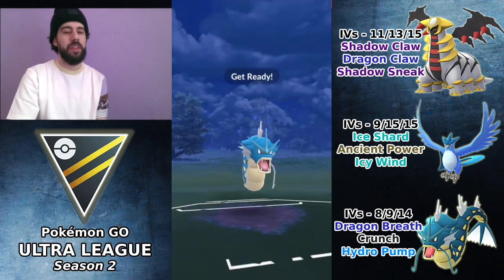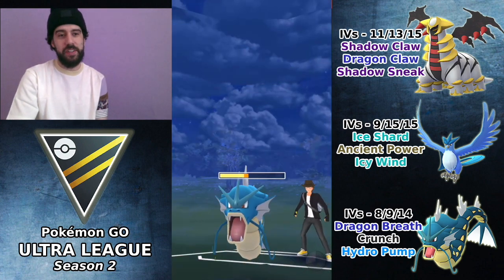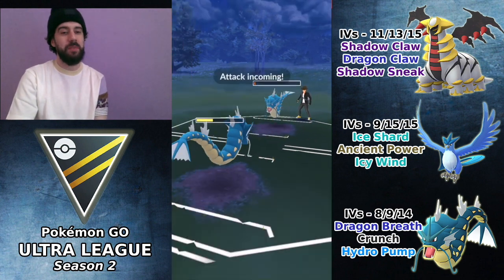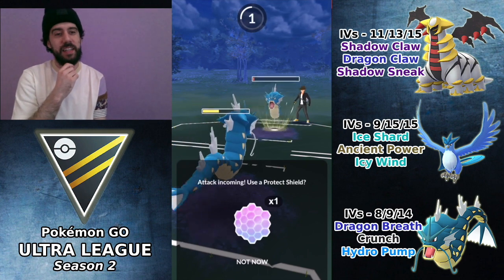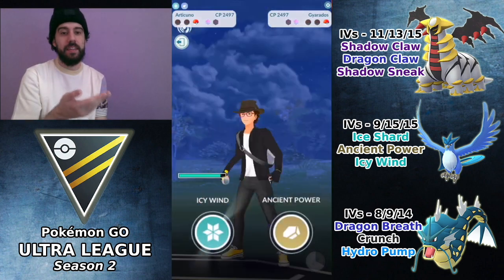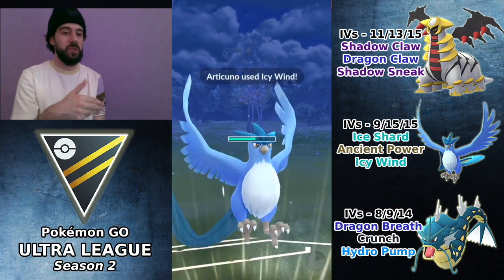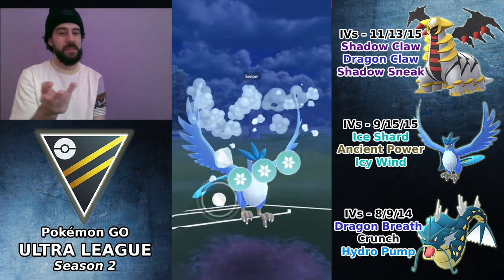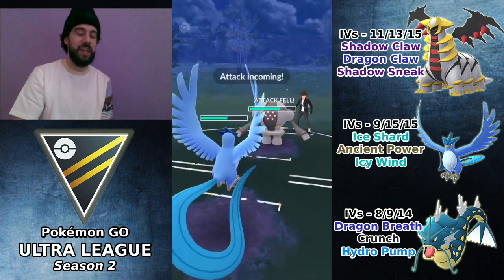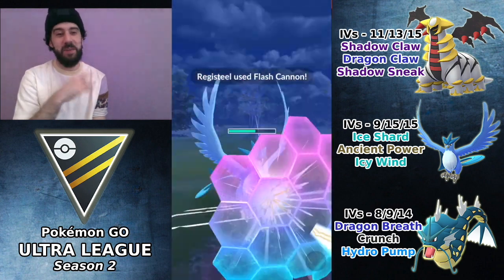I could have built up for Hydro Pump, but it becomes obvious we're going for it, and if they burn a shield we'd lose anyway. So I throw the Crunch. I was hoping to farm down before they could get to a charge move — I was not able to, and I let a hit go through, which is a huge mistake. Articuno can't beat Registeel, so I need Gyarados. The only way Articuno could possibly win is if I threw Ancient Power, got the boost, then shielded — I actually did that yesterday against a Registeel and somehow pulled it off.